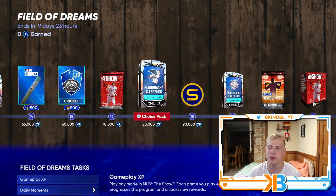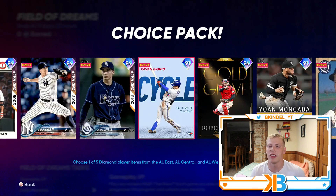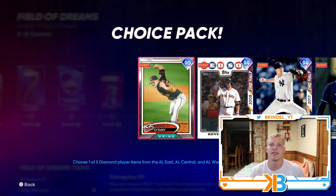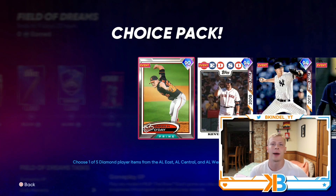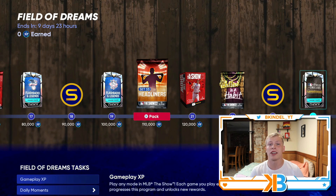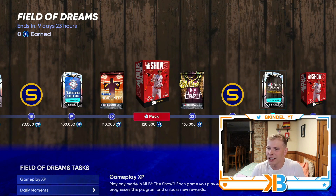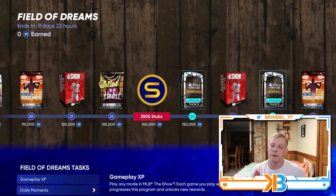I never understand why they throw these back in here, because if you did the last program, you didn't need to get very far, and you have all these cards — so it's just a bunch of duplicates chilling in your binder. But since this is only a 10-day program, it's gonna be a lot shorter to get all the bosses. There are nine total bosses, and you'll be able to earn four of them along the way.